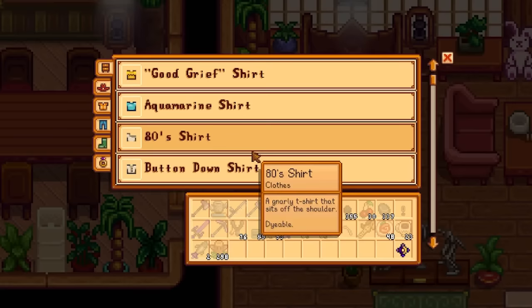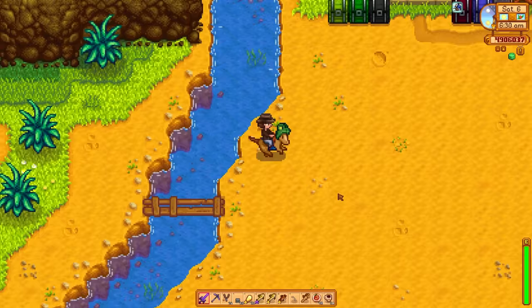You can put clothes in a wardrobe, including boots and rings. Your speed boosts from coffee and food affect your horse's speed too.